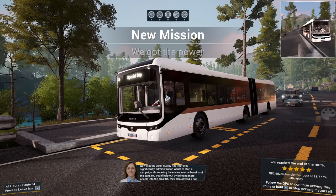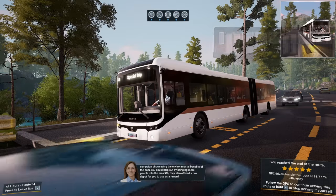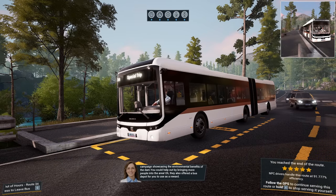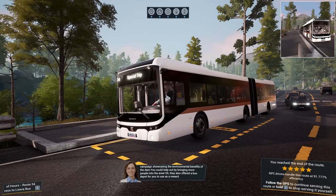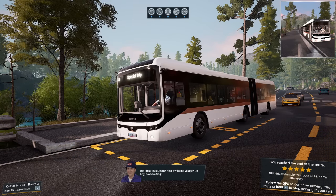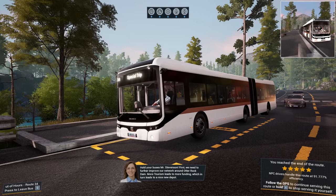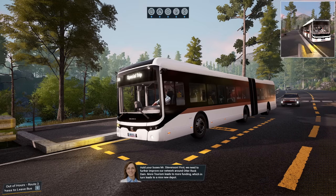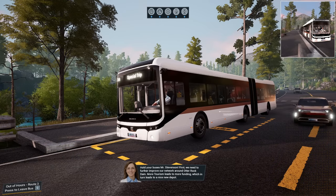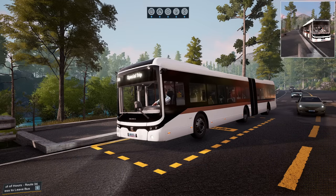Now, the water quality has improved significantly. Administration wants to launch a campaign showcasing the environmental benefits of the game — you could help out by bringing more people into the area. They also offered a bus depot for you to use as a reward. Did I hear bus depot near my home village? Oh boy, how exciting. Hold your buses, Mr Stevenson. First, we need to improve our network around Otter Rock Dam further. More tourism leads to more funding, which in turn leads to a nice new depot. Sounds a little bit like bribery to me, but there we go.